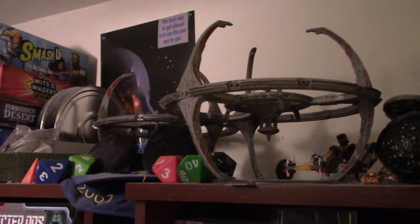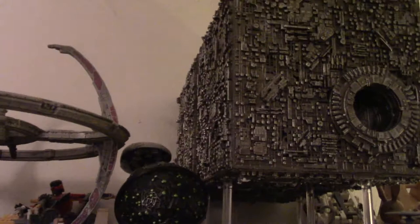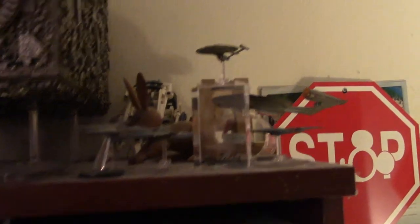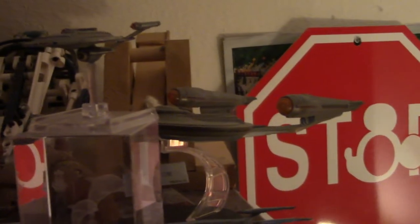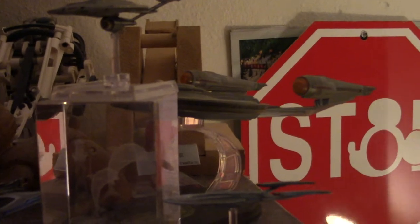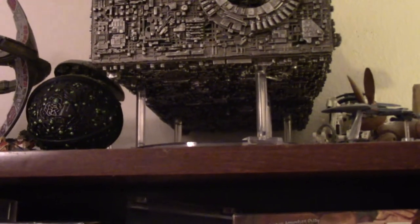First up, I keep my retail and prize Deep Space Nine, along with Zindi Weapon Zero, and then my two Bort cubes up here, as well as Shapeways ships and a Heroclix Prometheus. I've also got the Titan, the Aventine, and my Refit NX sitting up there. That's how I store those ships.